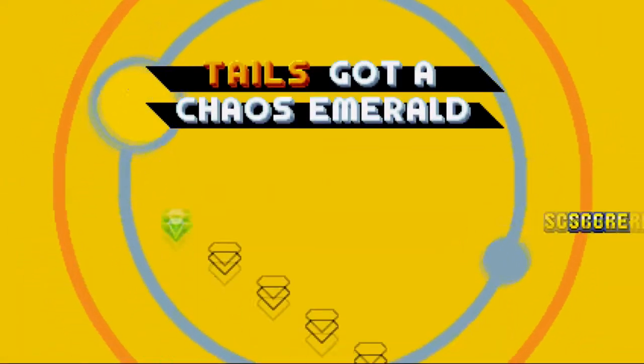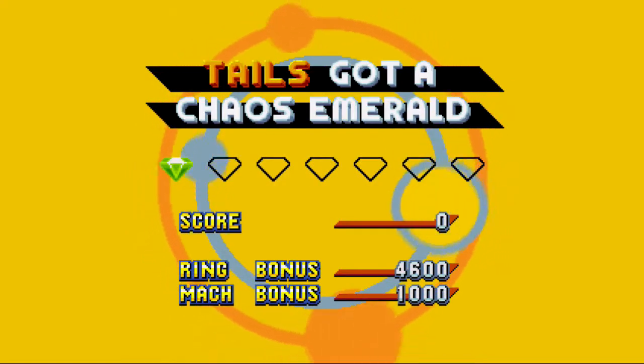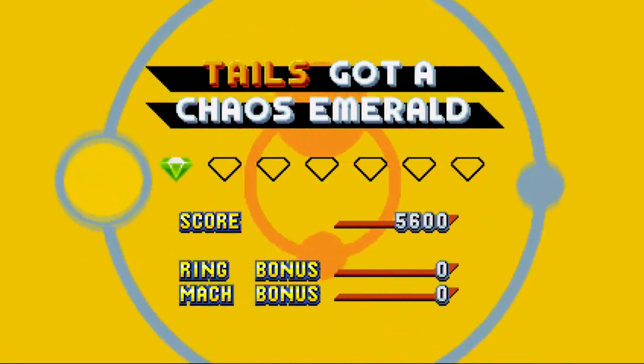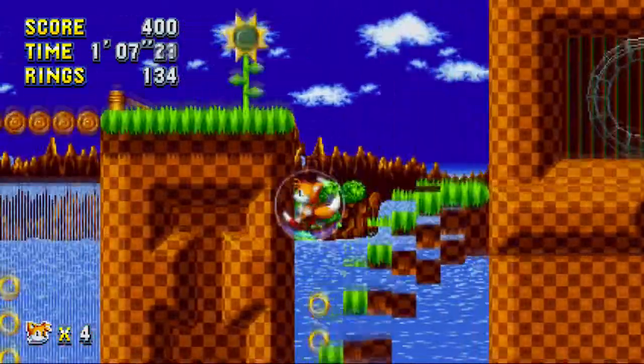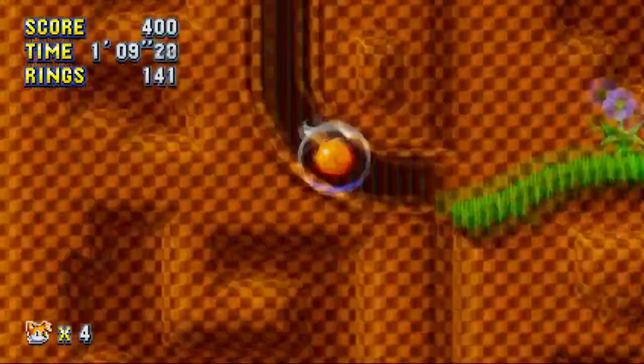And we got the first Chaos Emerald. So once again I've got to get all the stuff — I'm getting the Chaos Emerald once again, not only for score bonuses but also to unlock Super Tails. With Super Tails, Tails is basically the easy mode of this game with his flying abilities.